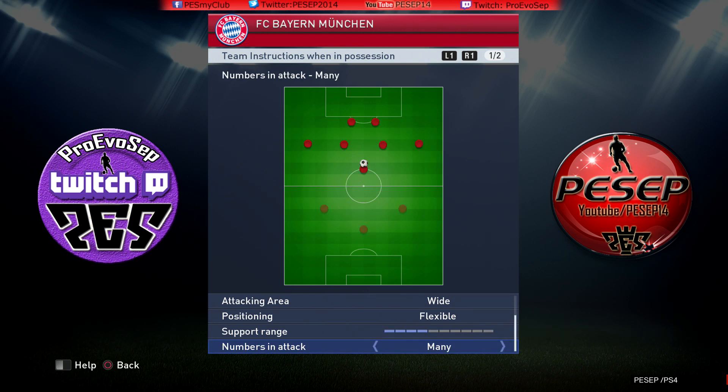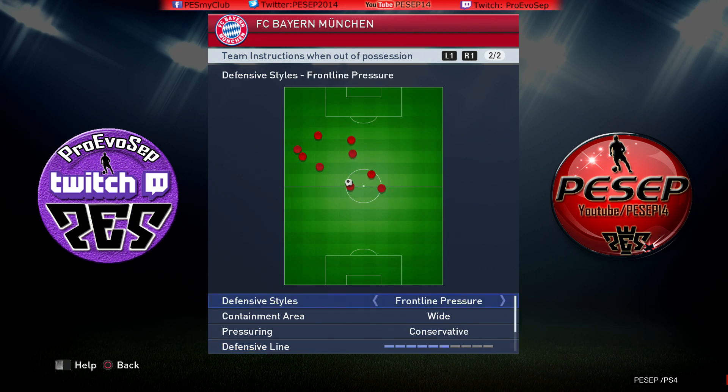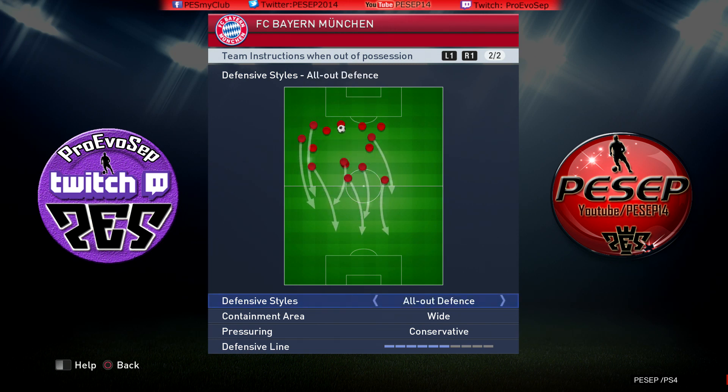Numbers in attack — I prefer many. If you're not good, change it to few or even medium. Defensive tactics: I prefer frontline pressure, because I want to pressure upfield. If I use all-out defense, my defensive line will be deep and I will get hammered back in my own half against good dribblers.